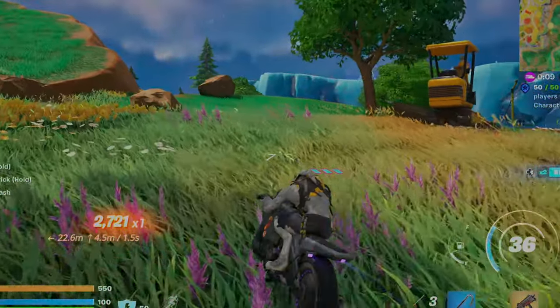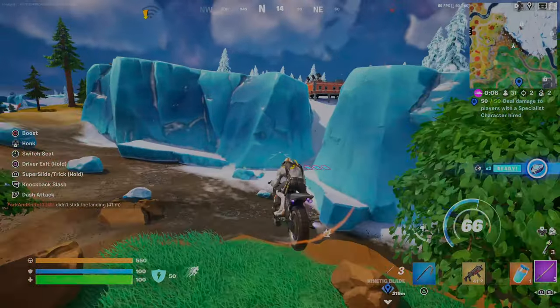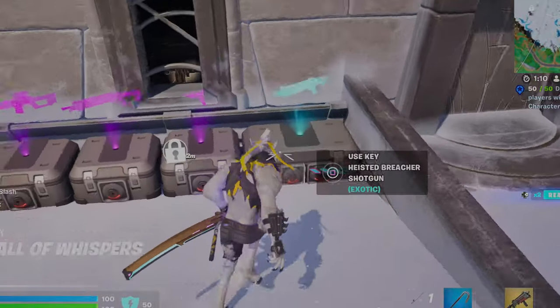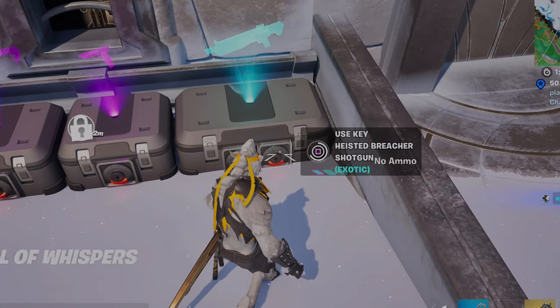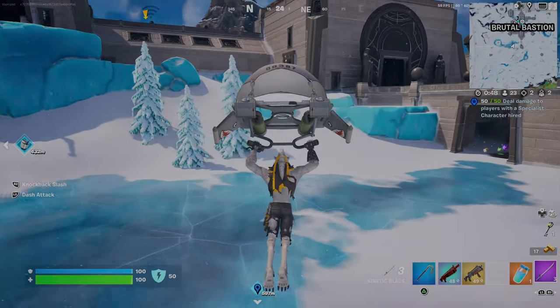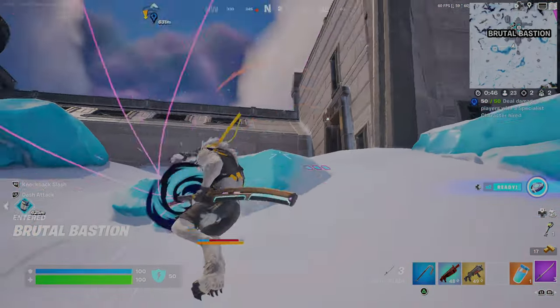We're going to the Bastion because there should be more mythic loot and potentially exotics and hollow chests. Speaking of hollow chests — there's one up here. It does happen to have an exotic, same one as last time, but that's completely okay. We're taking this gun. So far we have four of the best guns in the game and nobody knows where they are.